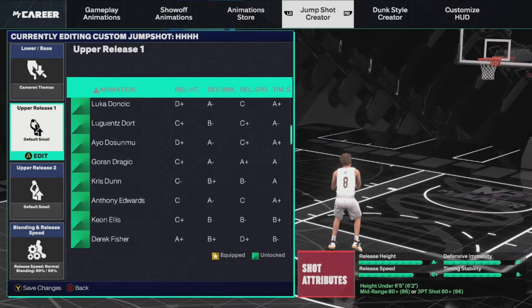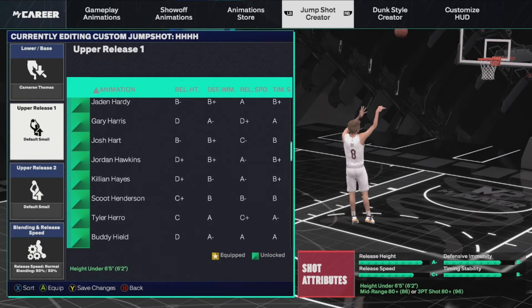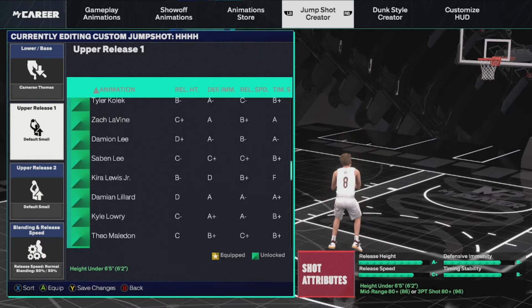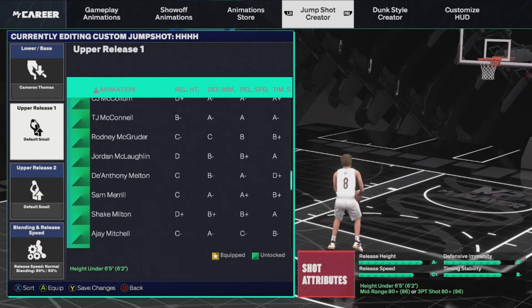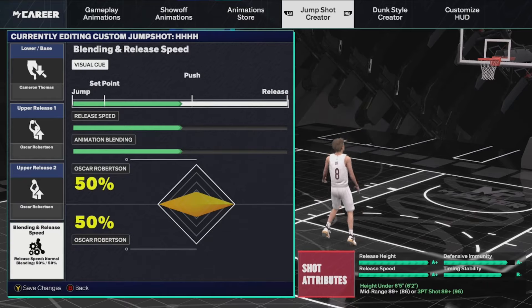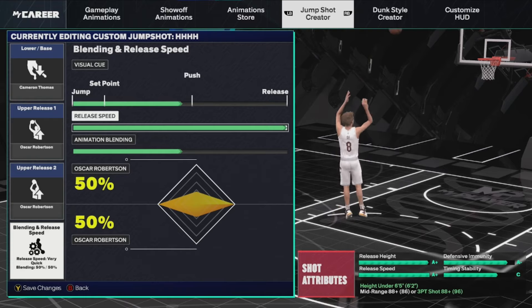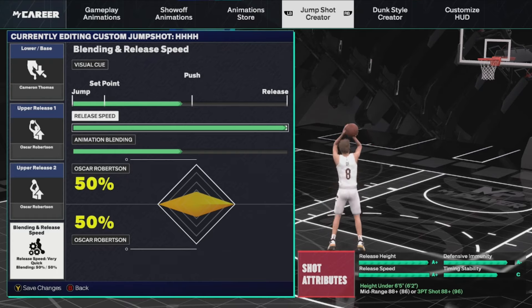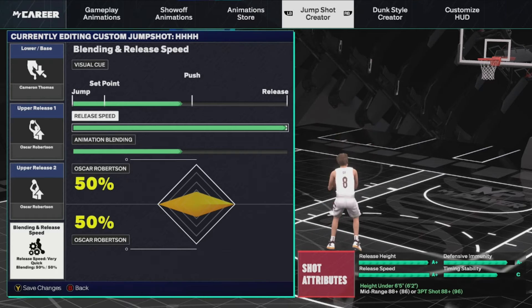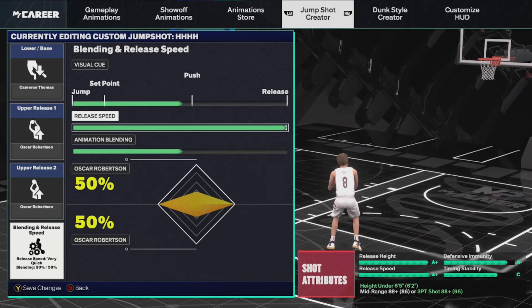I'm also going to show you the best shooting settings to use with this jump shot. For both upper releases, we are using Oscar Robertson. Now that we have Oscar Robertson as both upper releases, we're going to bring the release speed to maximum. This gets really good grades — release height A+, which makes it way easier as a visual cue to release your jump shot. Defensive immunity is A-, so you are going to be hitting contested threes, especially with Deadeye. Release speed at A+, timing stability at a C is not bad whatsoever.